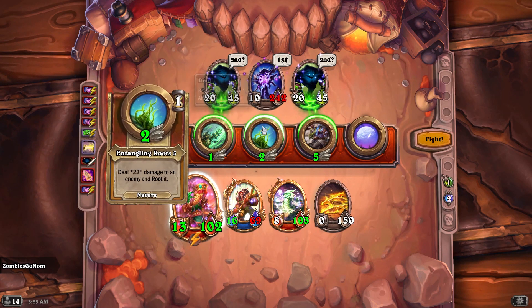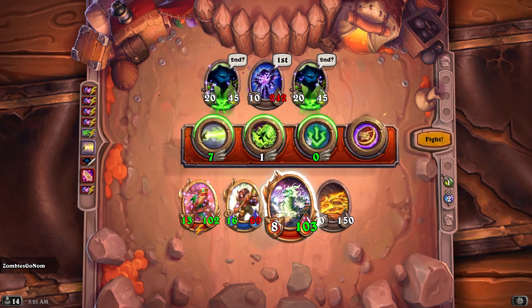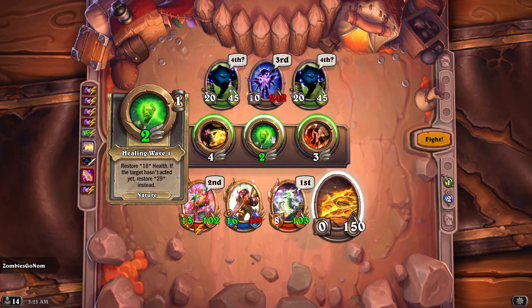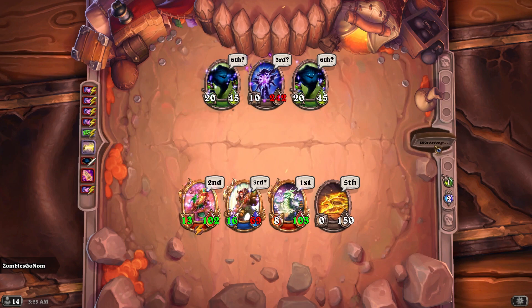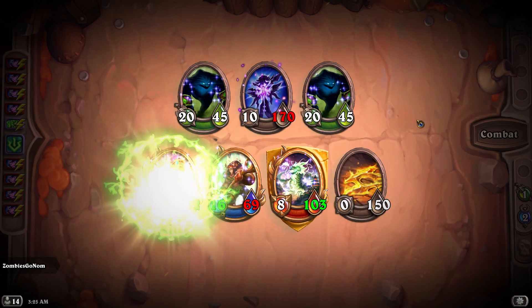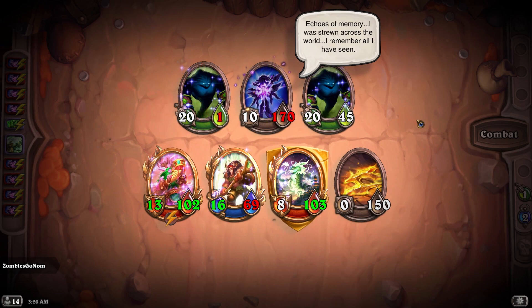And as you can see, we're already doing some decent damage here. This is nature — I'm just going to keep doing the heal power for now. Seems good. And look at that, Mida's already taken a bunch of damage. So this should be a pretty easy one to do, but it is a pretty neat way of getting around the challenge.